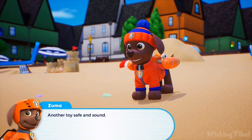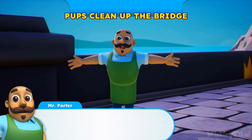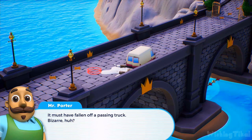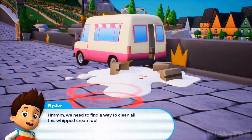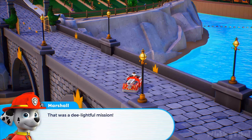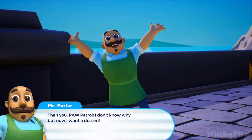Another toy safe and sound — just one toy missing now, it's over there in the water! Zuma's on it — hovercraft time! PAW Patrol, look — the street is blocked by all this delicious whipped cream! It must have fallen off a passing truck — bizarre, and tasty! We need to find a way to clean all this whipped cream up. Marshall, try using your hydro launcher to clean the street! The road is as clean and empty as a birthday cake plate — thank you, PAW Patrol! Now I want a dessert! Mission completed.